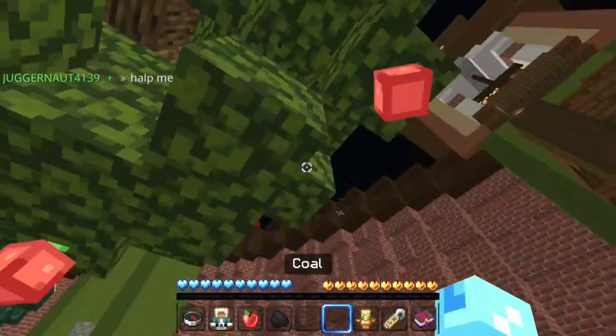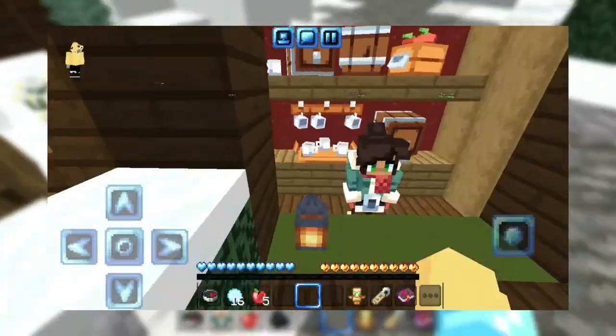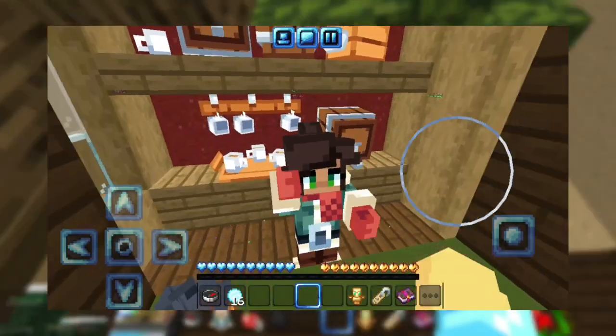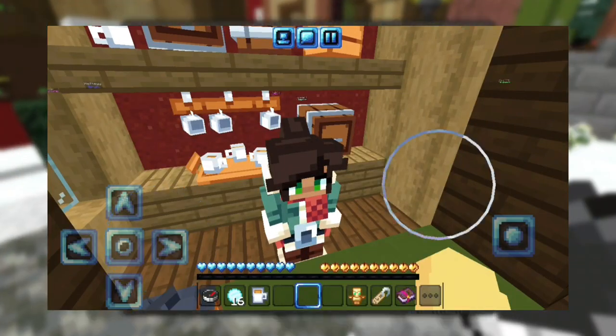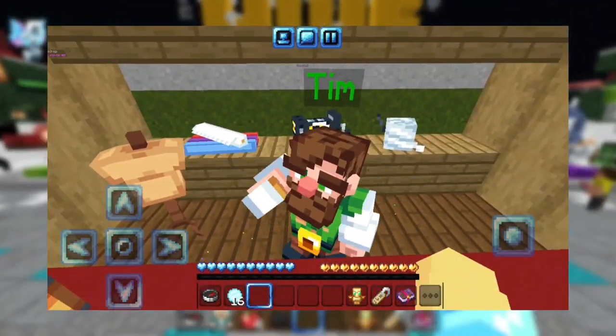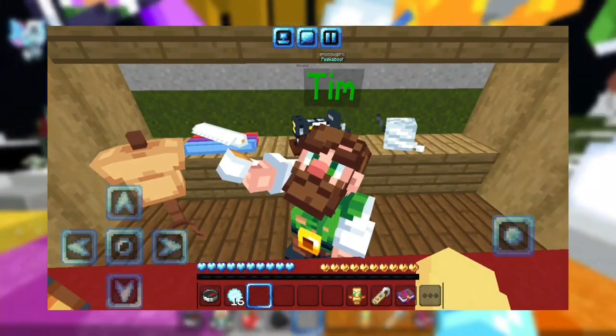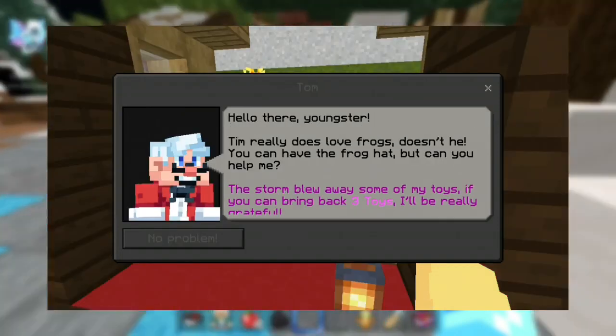You need 5 apples to get the juice. After collecting them, give those apples to Amelia and she will give you an apple juice. Then you need to give that apple juice to Tim.